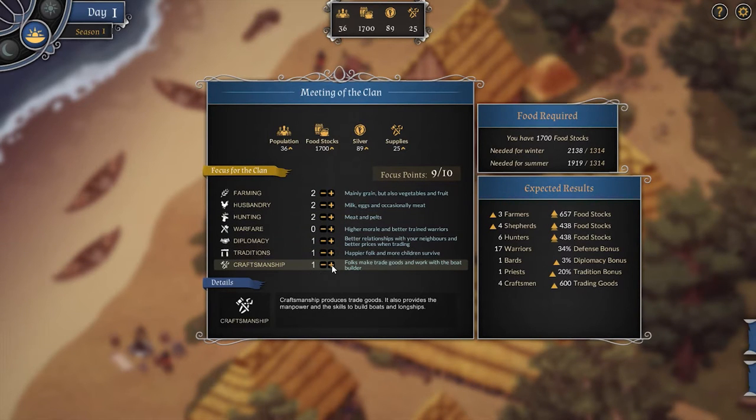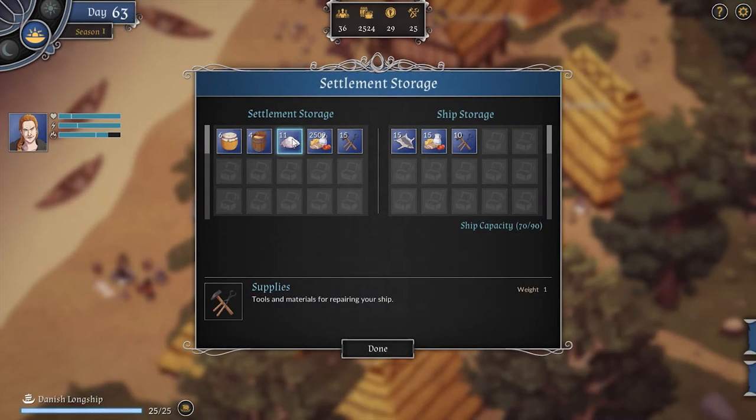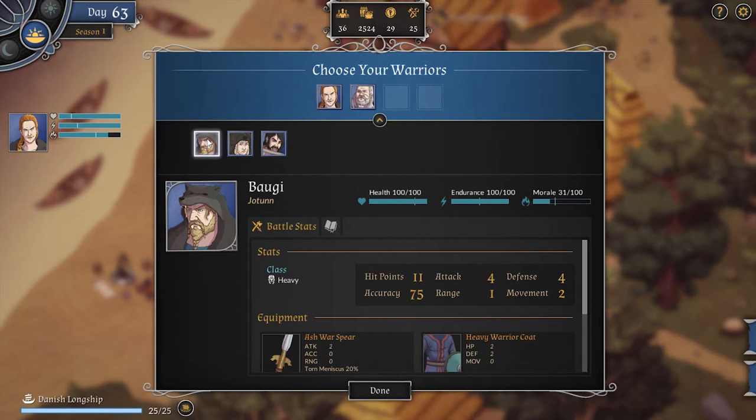Obviously, depending on the circumstances as well as on what you plan to do in the following year, you can focus more on some parts and less, or none at all, on others. Similarly, you're the one who decides how much of anything you take with you on the ship while exploring. You also decide which other characters, or heroes, you take with you on adventures as part of your warband.